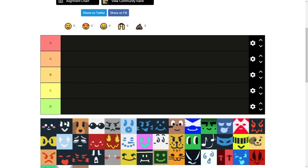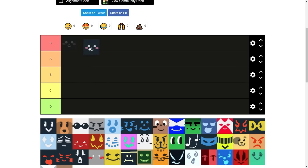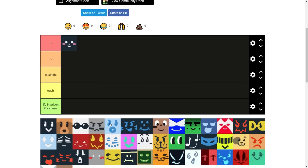This isn't in any specific order — it's just a bunch of Bs from Beastorm. Let's start off with Baby B. I'll put it in S tier, and I'll be explaining why I'm putting every single B in their respective tier. Life in Prison if you use it. Sounds pretty solid.